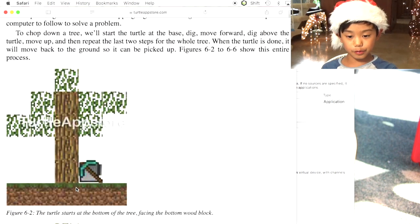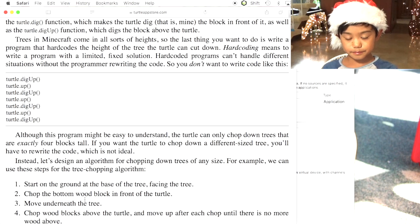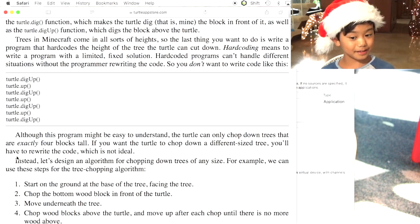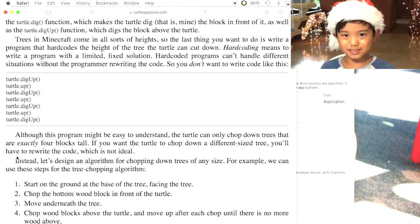So this is how it works. The turtle's there, it goes in and breaks it, goes up, and then comes back down. You don't want to write a program like this because the program can only chop down trees that are exactly four blocks tall. You'd have to make one for three, one for four, one for five, one for six — and one tree could be a hundred blocks tall. It's wasting a lot of time. So it's not going to be good.